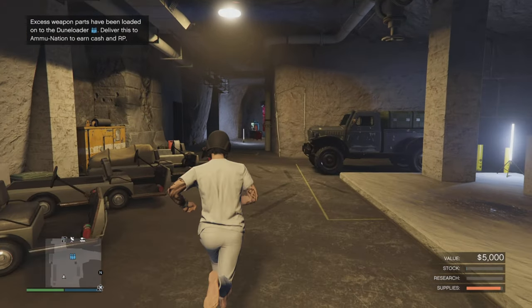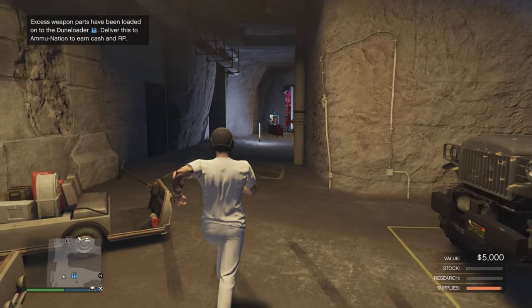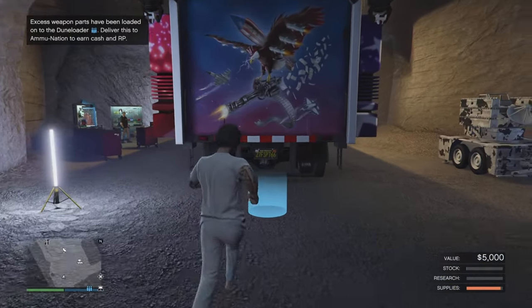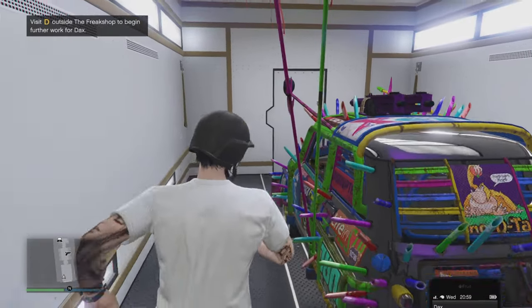Now make sure you have any vehicle you want to duplicate inside your MOC. From there, make sure the vehicle is outside in your bunker. Get in and drive it outside.